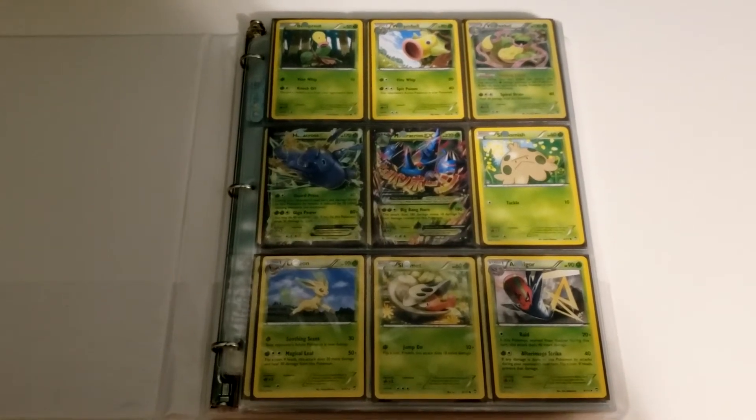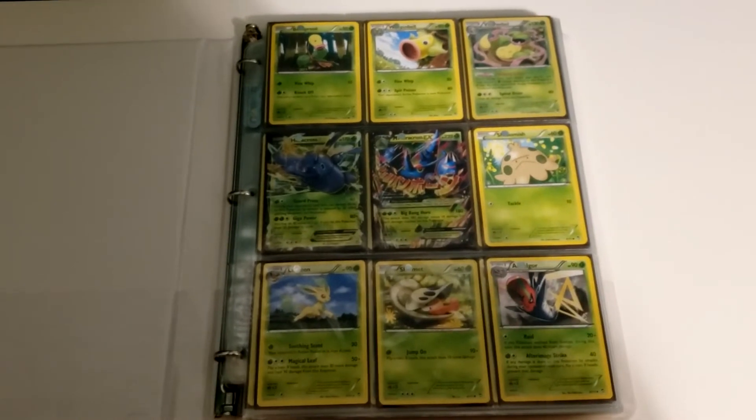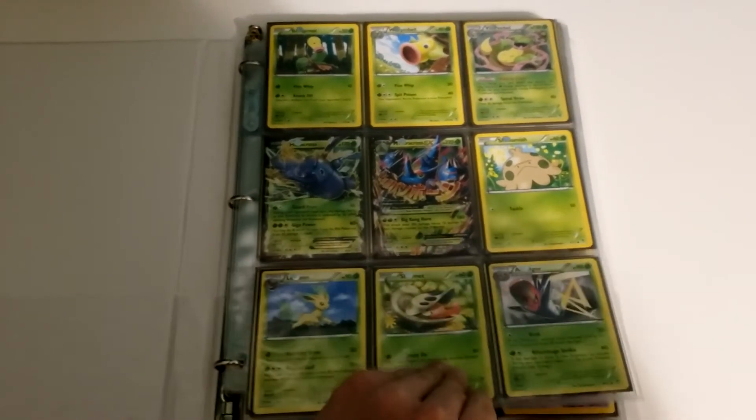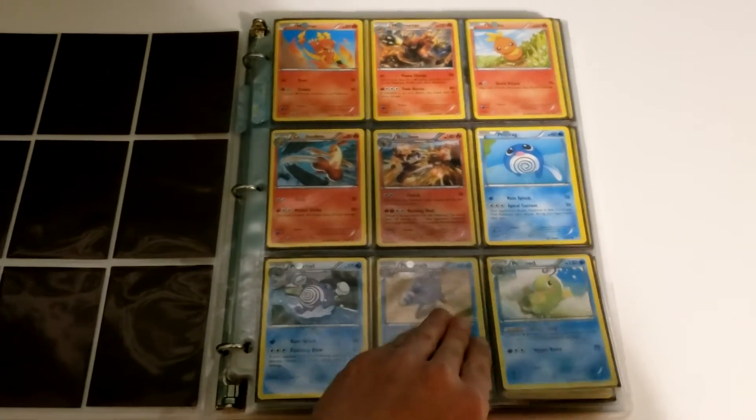Welcome everyone to the Cat's Meowth collection showcase of Furious Fists. We start off with a few Heracross and a Mega Heracross. Leafeon down there in the corner, though I believe it is a non-holo. Nice Blaziken holo and a Politoed.